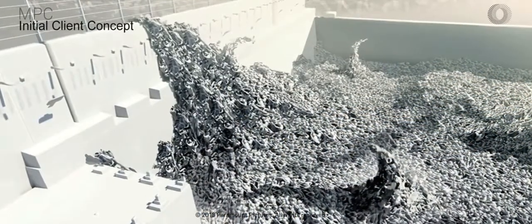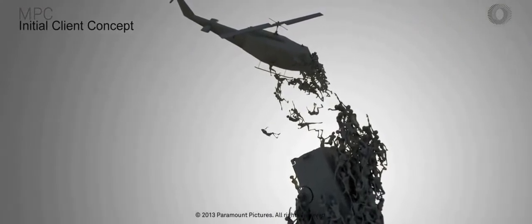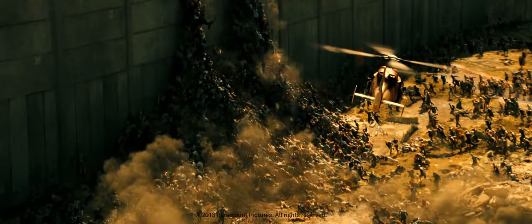Early on we received concept work showing the different shapes the crowd could take. Some were pyramid-like, and some were like freestanding tentacles made of zombie crowd. For the pyramid shots we started off defining the shape and the layout the crowd could take. We then started populating the layout with motion capture clips, including performers climbing up nets, falling down ramps, and falling off objects. The largest pyramid shots are made up from around 5,000 zombies.